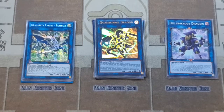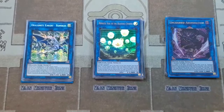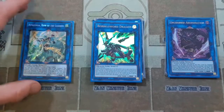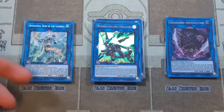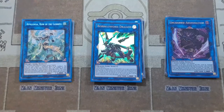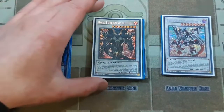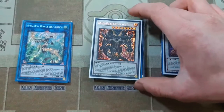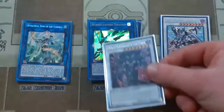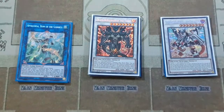Then we have the mandatory one Dragoonity Knight Romulus, one Hieratic Seal, one Unchained Abomination, one Borreload Sword Dragon, and one Apollousa. I couldn't fit Crystron Halka Fibrax, but it does help extend into Apollousa. We have one Borrelode Savage Dragon and one Draco Berserker of the Tenyi. The Draco Berserker could be replaced for Halka Fibrax, but if you can't full combo into Borreload Sword Dragon to OTK, Draco Berserker can do a similar job and provides good disruption.